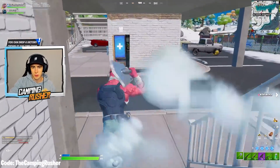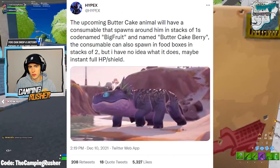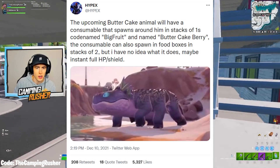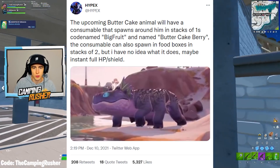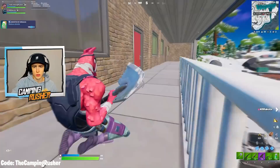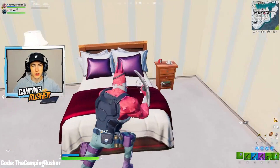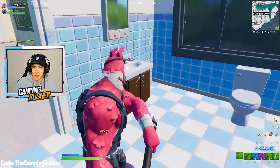The upcoming Buttercake Animal — the dinosaur, the beast, whatever you want to call it — will have a consumable that spawns around it in stacks of one, codenamed Big Fruit and named Buttercake Berry. The consumable can also spawn in food boxes in stacks of two. No idea what it does yet — maybe instant full HP slash shield. This should happen by week seven. It could be any time before week seven, but there are challenges mentioning these dinosaurs. Hopefully rideable and tameable.